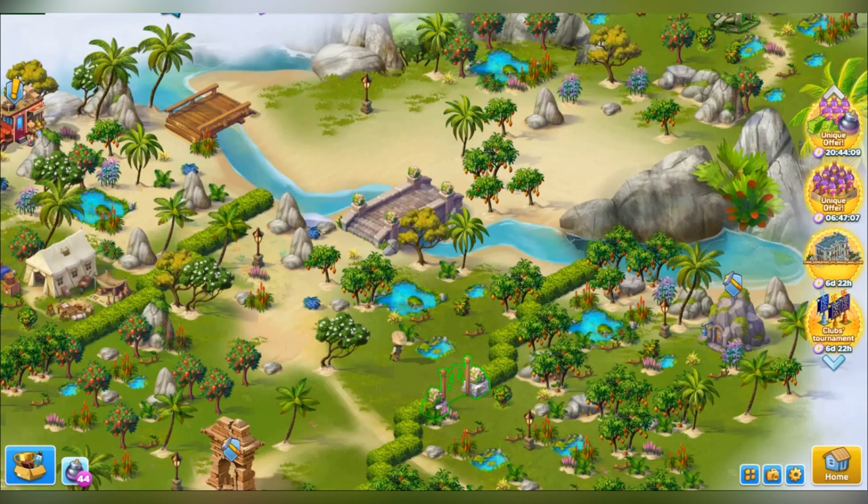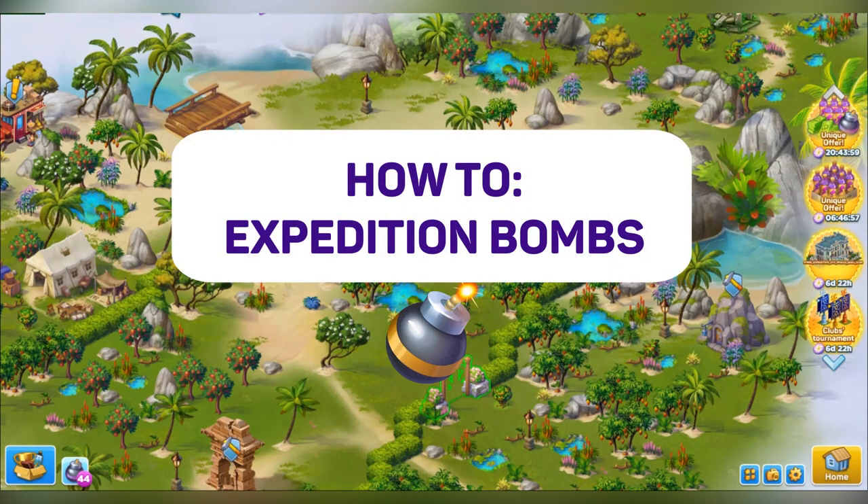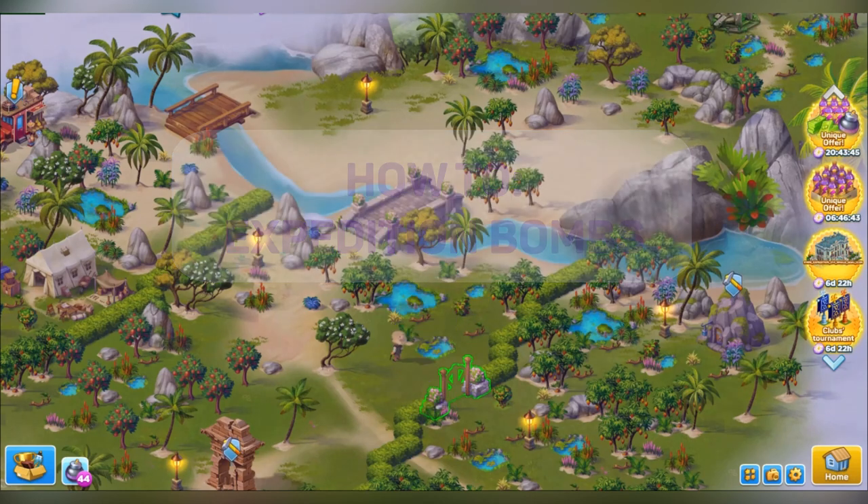Hello! We are happy to announce the launch of a new mini-expedition soon, and in this video we would like to focus on expedition bombs. Many of our players know that you can use bombs in expeditions to clear obstacles on the field. They are very efficient and can save you a lot of purple energy. That's why it's important to know how to use them.